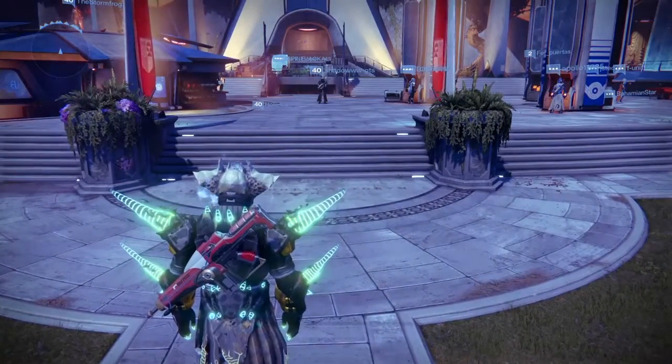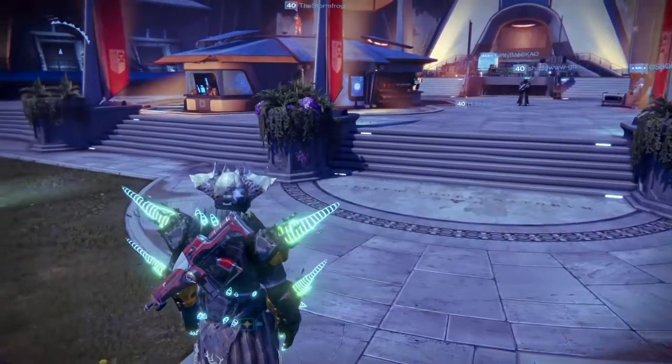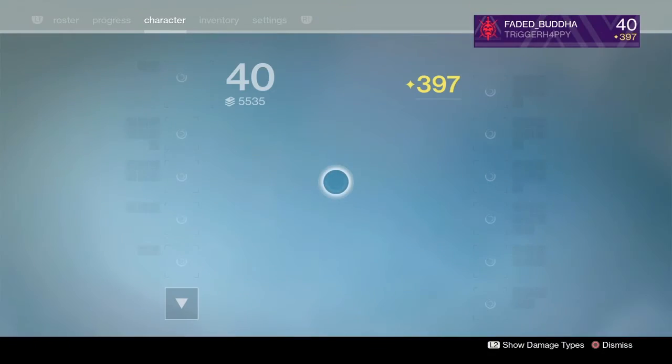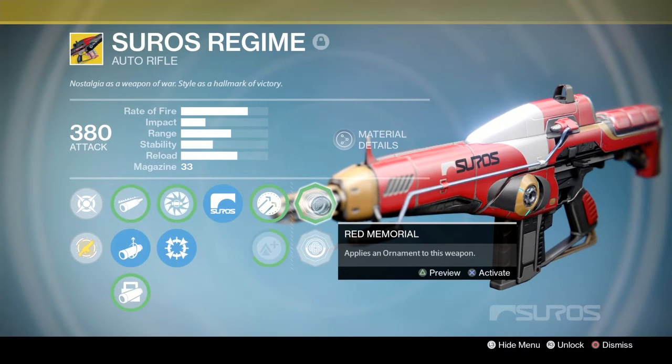What's going on everyone, it's Buddha here. I wanted to make this quick video to show you guys how to get the Red Memorial — it's a new ornament for the Soros regime. You don't have to pay or anything. All you have to do is complete the quest from Age of Triumphs, reach rank 9, and speak to the Speaker.